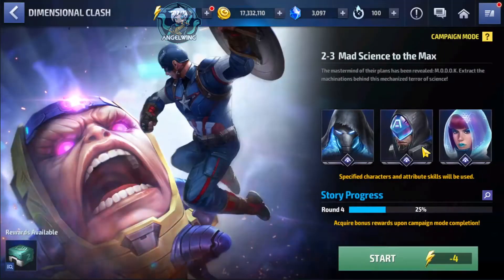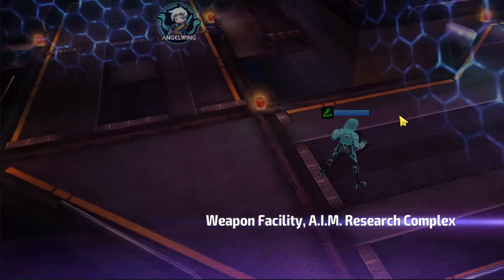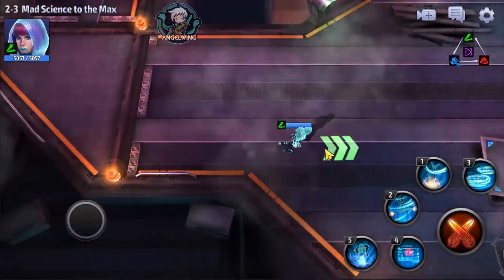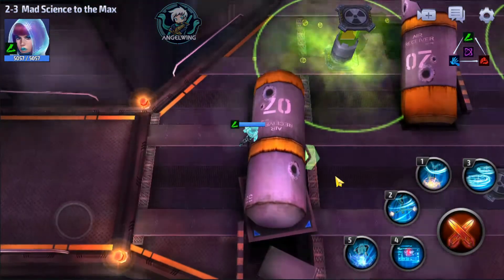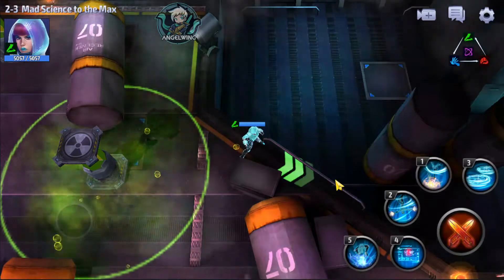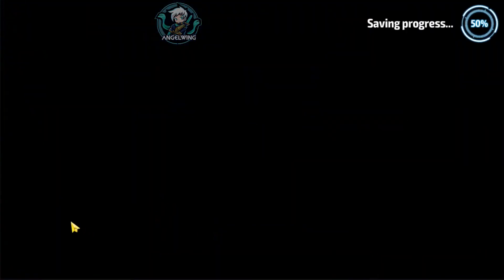We keep going. You are getting a lot of materials — biometrics to upgrade your characters or unlock them. I think in the story mission they are already giving you those characters for free, so all you have to do is just upgrade them. The same goes for here — all you have to do is go from here and keep going.